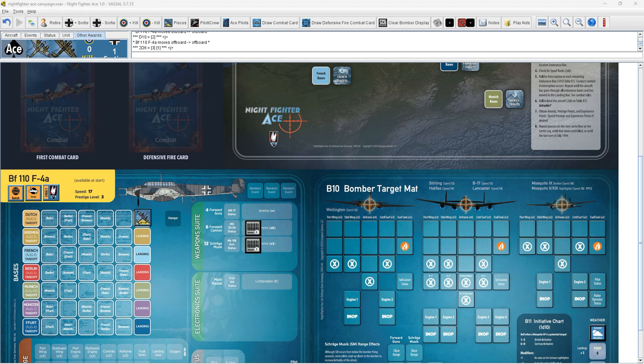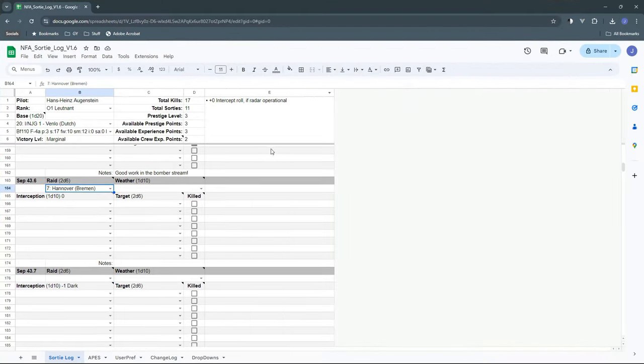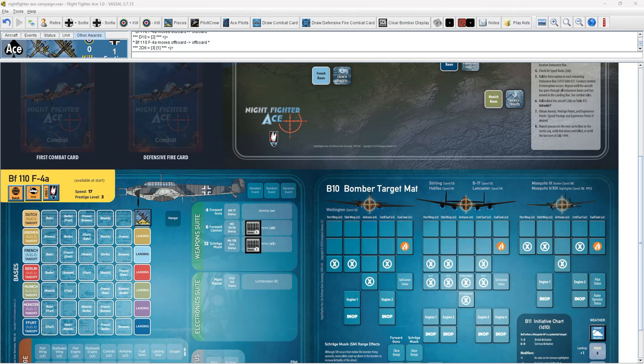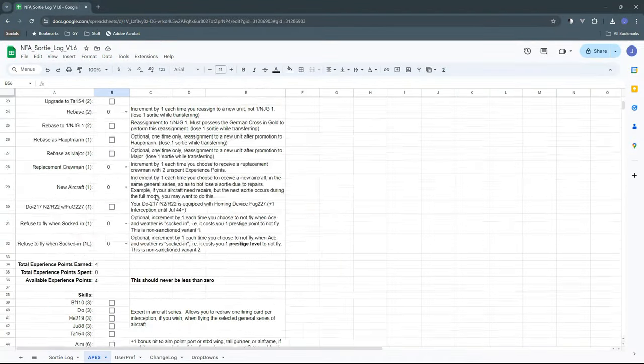Let me bring up the log so you can see it. We had no interception and a spoof raid. Up at the top you can see it tracks our total kills — we started with 9, we've had 8 so far in the campaign, this is the 12th total sortie. We have 3 prestige points, and we gained experience points after that mission, bringing us to 4 experience points for the pilot and 3 for the crew.